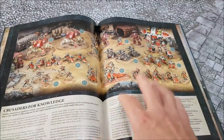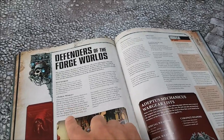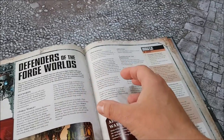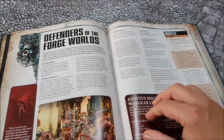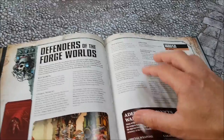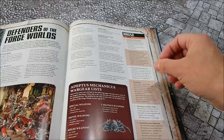Let's dive into the army lists. At the start, in Defenders of the Forge Worlds, they talk about the Forge World keyword. If you are an Adeptus Mechanicus Forge World like Mars, you have the Mars keyword - wherever it says Forge World in brackets, you substitute that in. There are different Forge Worlds you can pick from which make your army function slightly differently - some are good and some are really bad. There are also household keywords for your Questor Imperialis or Questor Mechanicus knights, which are part of the Adeptus Mechanicus army list but do not benefit from Canticles of the Omnissiah.